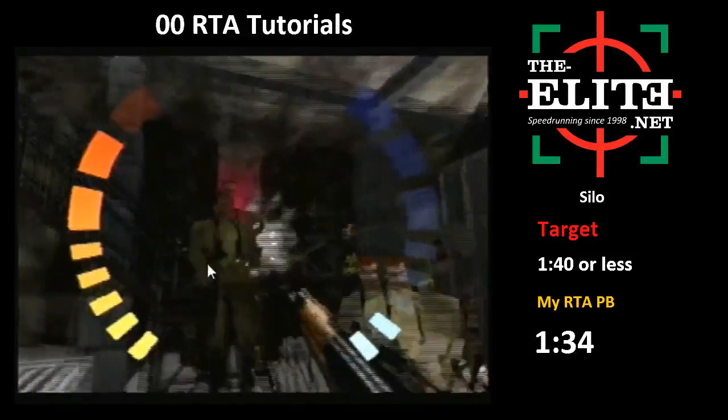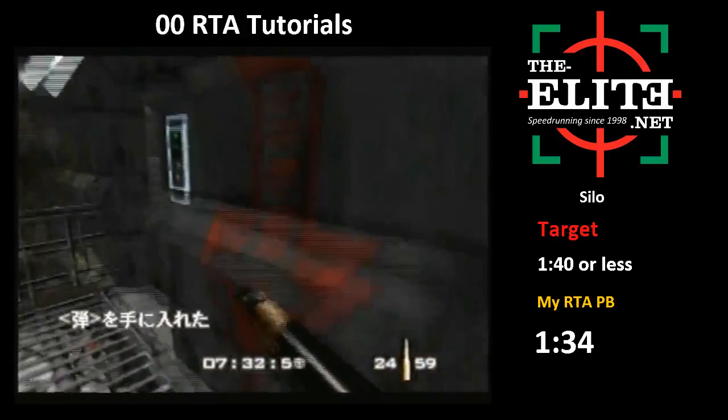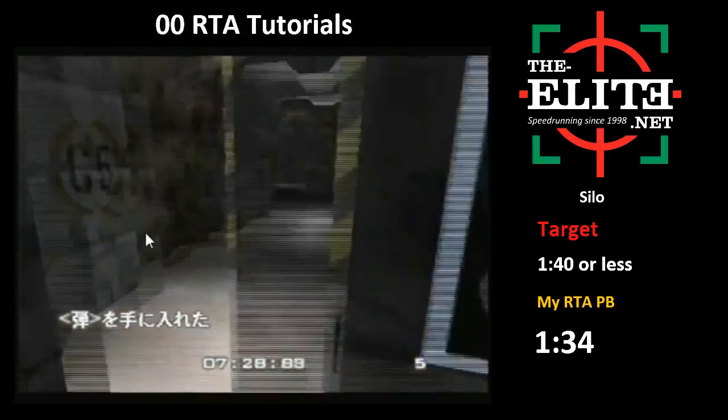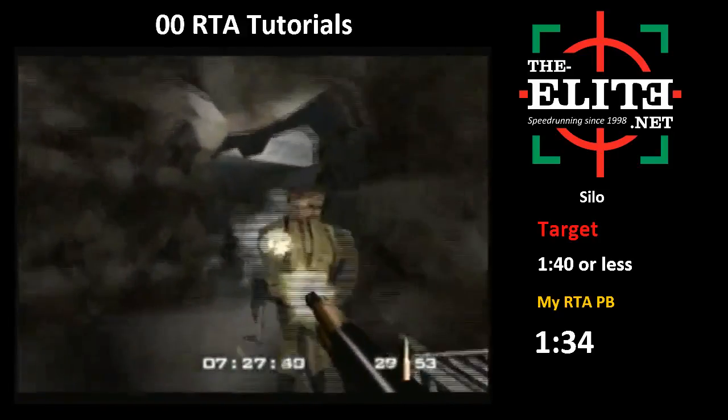Up the stairs there will be one guard, and sometimes a guard at the top, so you don't want to pause too early. Pause here for your plastique and throw it out to the side. Depending on your health - if it's really bad, you'd probably be resetting at this point. For safer strats, there's a body armor around the corner to your left, but I don't really recommend it if you're going for a fast time. Shoot these two guards with the KF7, then put the KF7 away. If you make too much noise, the guard at the end of the level will warp out the door and you'll be locked out of the satellite room.